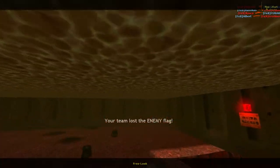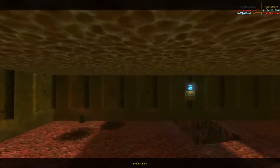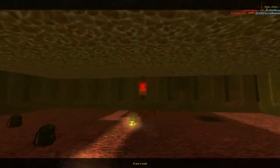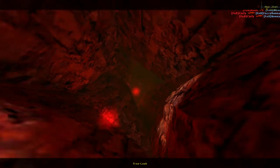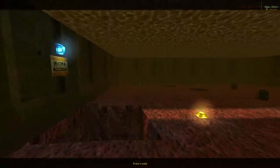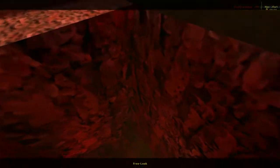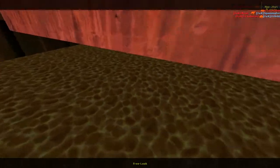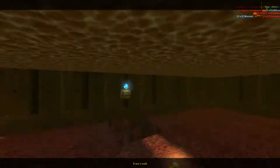Anyone who's told you about this map will tell you that the water down here provides alternate routes into the enemy base. You'll actually want to try to take this way — this is where you'll find yourself getting into the enemy base a lot of the time. Though obviously be careful, because the other team is probably going to be doing the exact same thing.